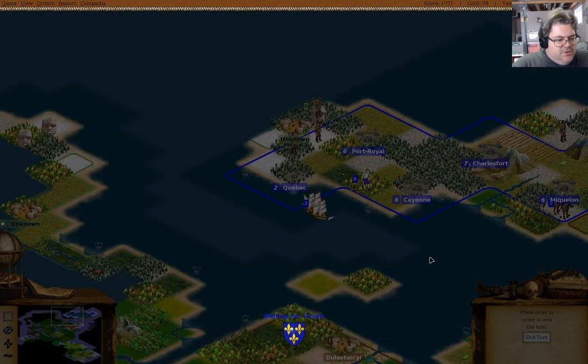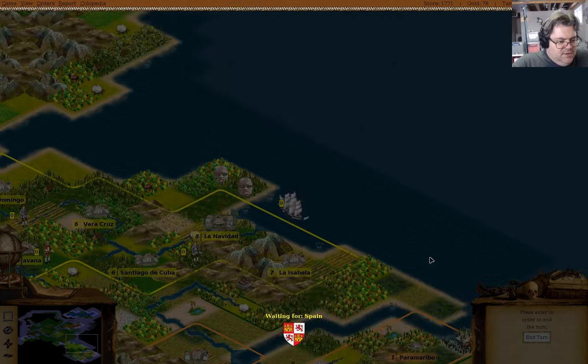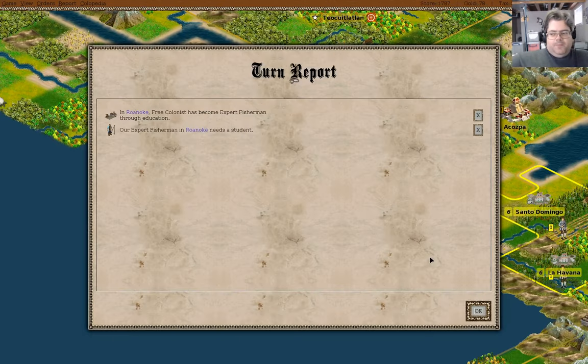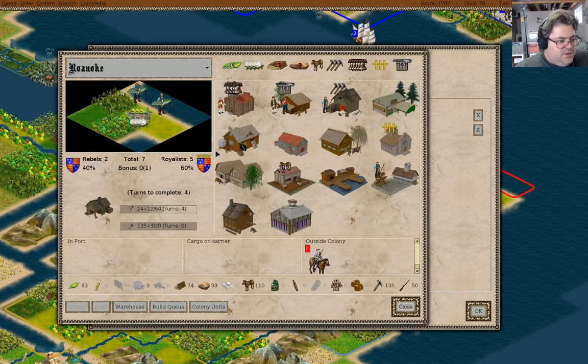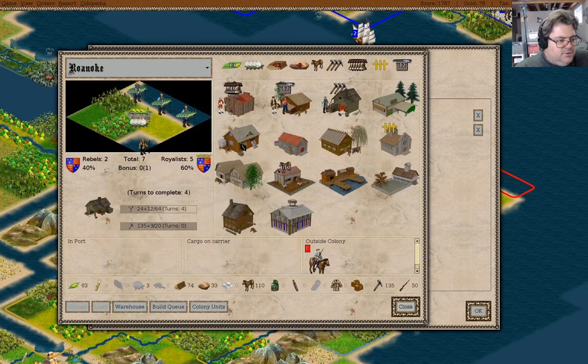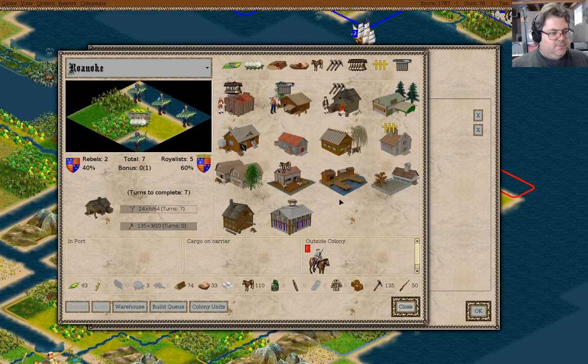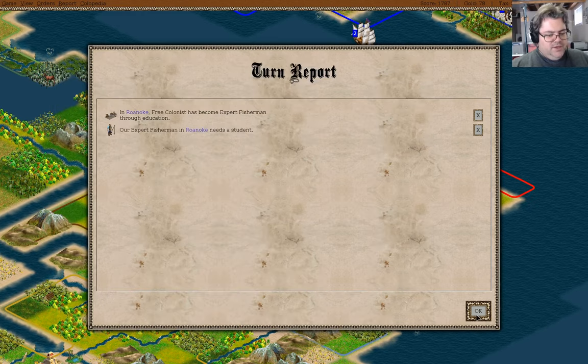We can recruit a free colonist — we can't recruit anybody else. We've got away five turns, so we might as well just set sail for Roanoke. You can come over here. One more turn here — I'm not sure I'm not doing too badly but I'm not doing great either. I need to get a lot of artillery constructed and a lot of defenses built. We have an expert fisherman, so now we've got a 20 surplus. That means we will end up with rather a lot of food — every 10 turns we'll end up with a colonist here.